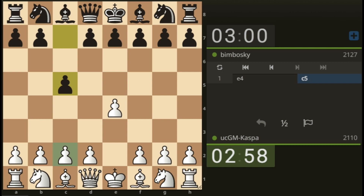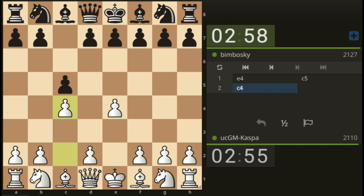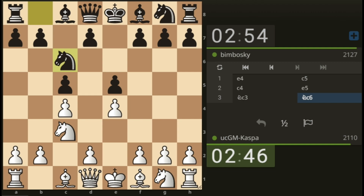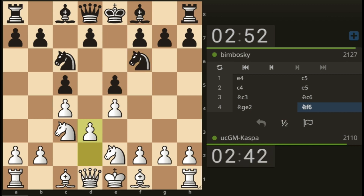Playing against Bimboski, rated 2127. E4, c5 — the Sicilian. So we go pawn to c4 again, controlling the d5 square. I did not expect pawn to e5, but we're still eyeing d5. This will mirror the Botvinnik English.